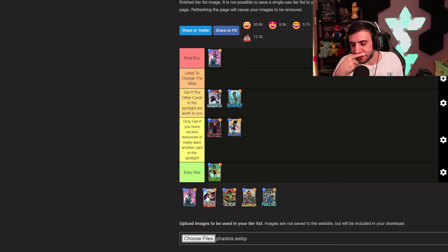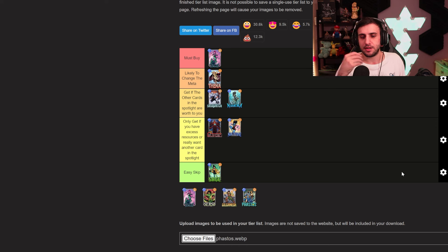Thena is going to be a pretty decent card in bounce, and also in any deck running Kitty Pride. She might push more bounce archetypes — you're already seeing Loki decks playing Kitty Pride, Ulcer, and Angela, so adding Thena could push that further. I'm putting her as 'likely to change the meta.' When Angela was rebuffed recently, it already changed the meta significantly with more Kitty Pride and Ulcer showing up — Thena will likely push that trend further.